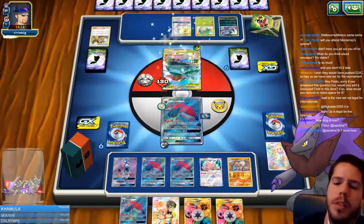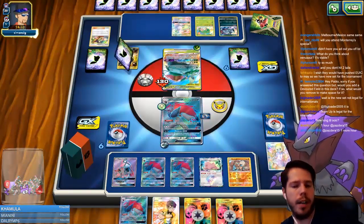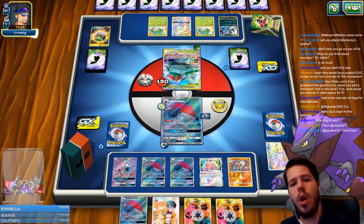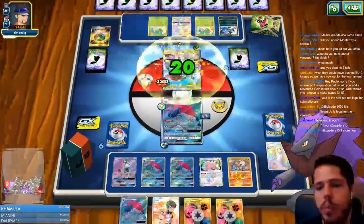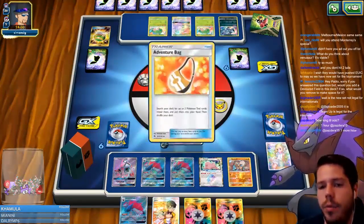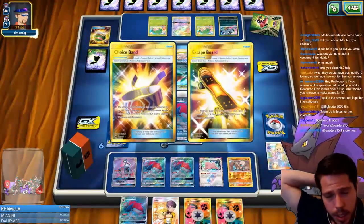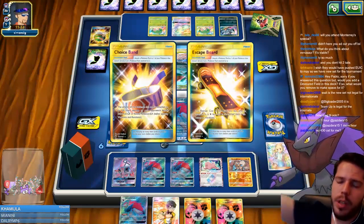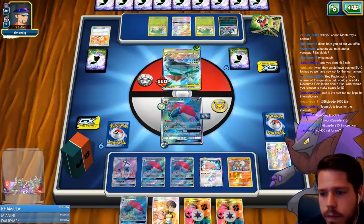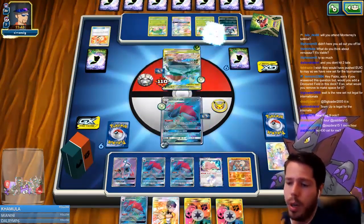I need to apply as much pressure as possible. Healing 20 damage is not a big deal as long as I get another attack off on the Celebi and Venusaur — I should be able to knock it out. I'm going to try my best to bypass the confusion, though if he gets multiple Shamans that could be a problem. Celebi and Venusaur is actually out of range now, and I did get rid of my Kukui. But he has three Pokémon with abilities, so the Ditto might end up becoming Weavile.